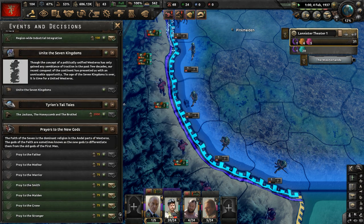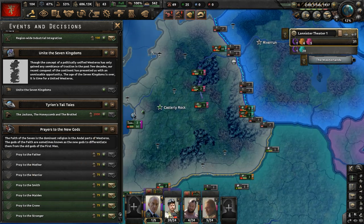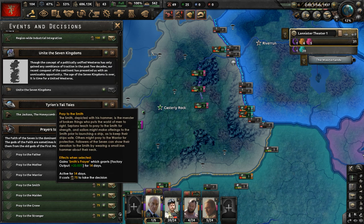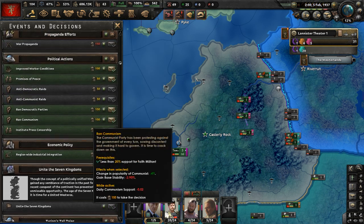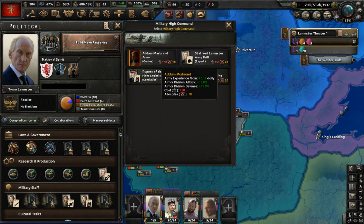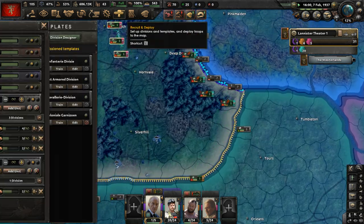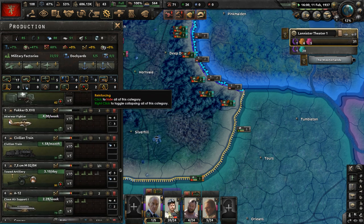Decisions available: Prayers to the Gods — the Seven is the faith of much of Westeros. But we need to save our political power, so forget that. Build more factories is going to be done. Military high command: Adam Marbrand needs more political power, but I want to get him in charge of armor. We also need light tanks — so let's modify the basic light tank chassis with a small cannon.